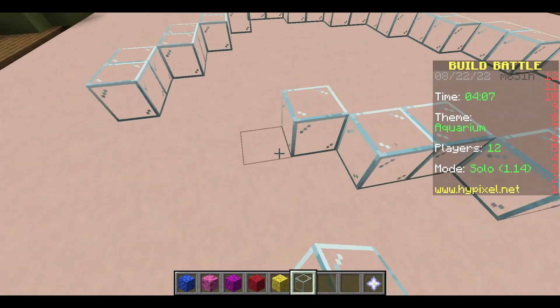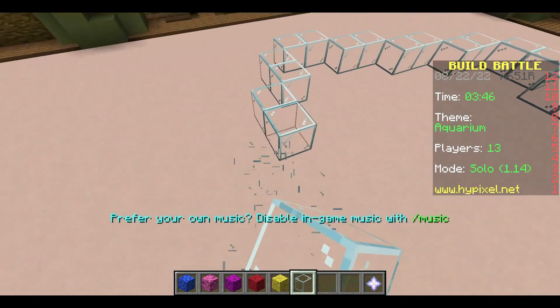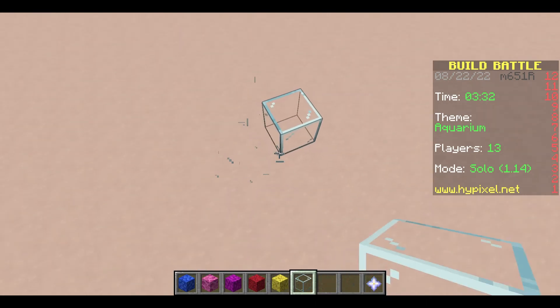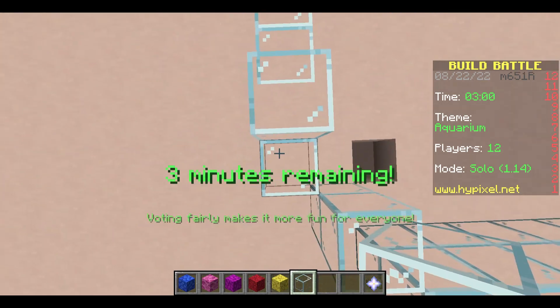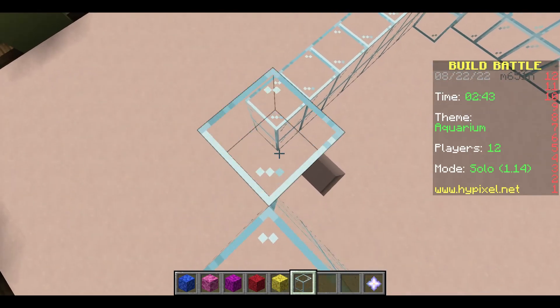I have absolutely no idea how to build this. Right now I'm going for a diagonal, but this looks terrible. This looks absolutely terrible. So I'm going to do actually more of a circular design right now. Hopefully that will look better. Not going too big because of the amount of time I have left.